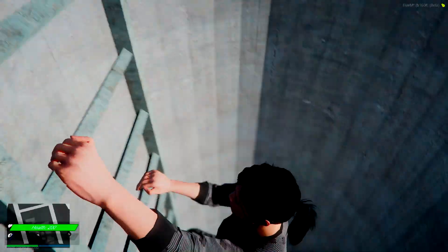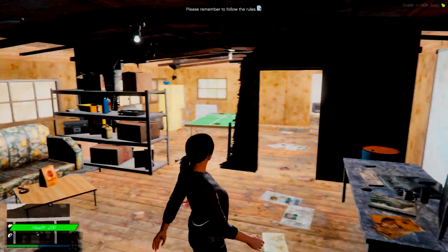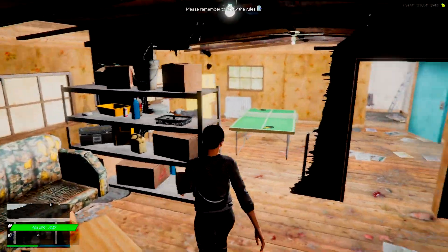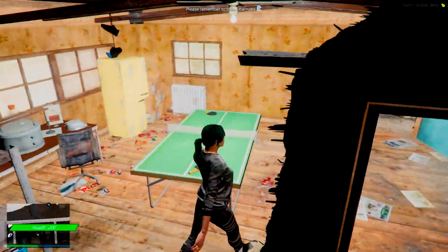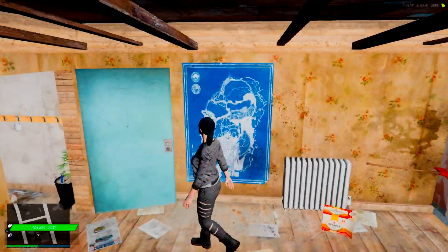You press Space to get in. I had a texture glitch there and I apologize for that. But this is the little secret underground hideout. You've got a little table tennis thing, or a paddle ball table if you want to call it that.